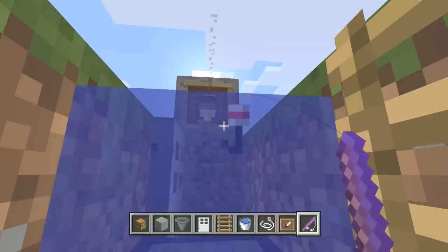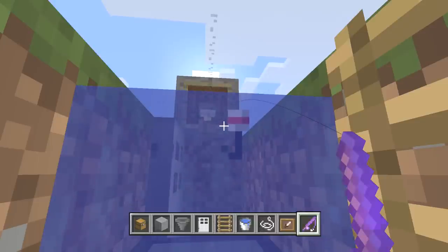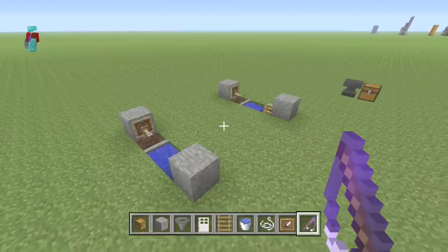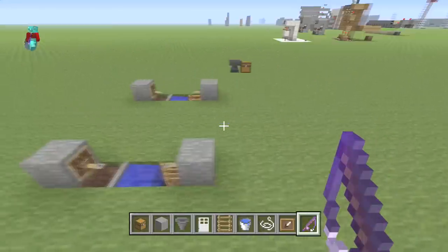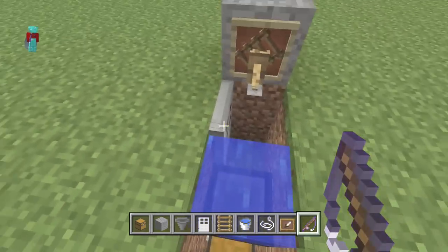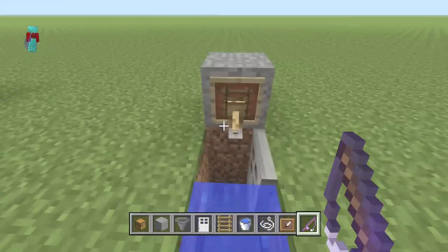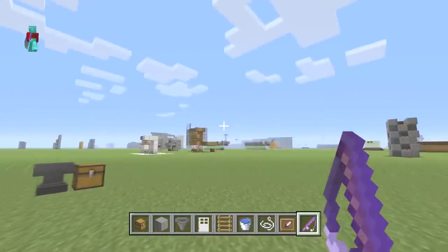Notice the item frame item is turning — it's working. This thing is beast mode. Shoutouts to Michelle, ten nine ace, for the design. Keep in mind: make sure it's raining, and make sure you have a fishing rod with Mending, Lure, and Luck of the Sea. Remember — if your door opens that way, put your rod on this side; if your door opens the other way, put your rod on the opposite side of the hinge, aimed at the bottom of the item frame.